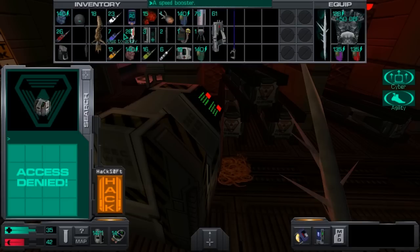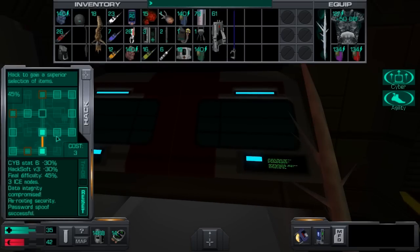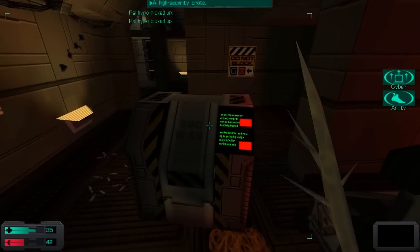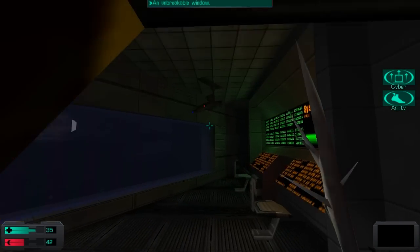Forgive my momentary confusion — I couldn't figure out where my high-sec replicator was for a second, which is a little embarrassing. With that replicator access, let's go and open up the final high security crate of the game. This one has another fusion cannon in rather poor shape, but at least you don't have to repair it.